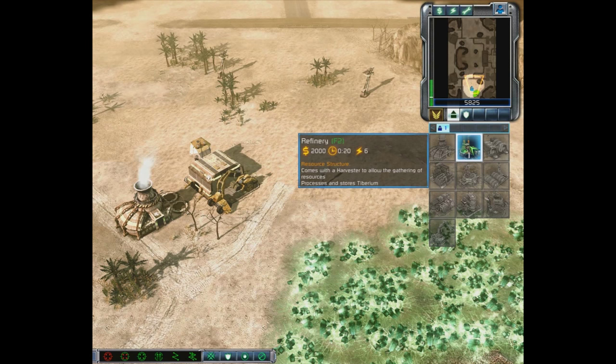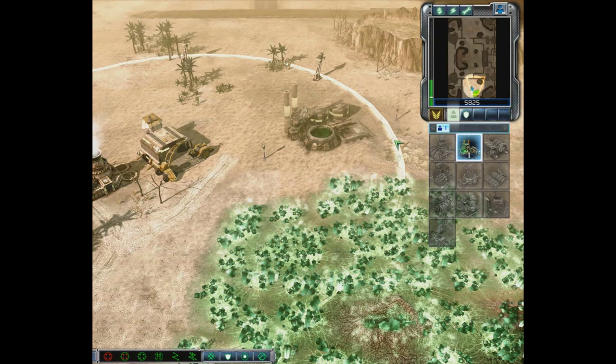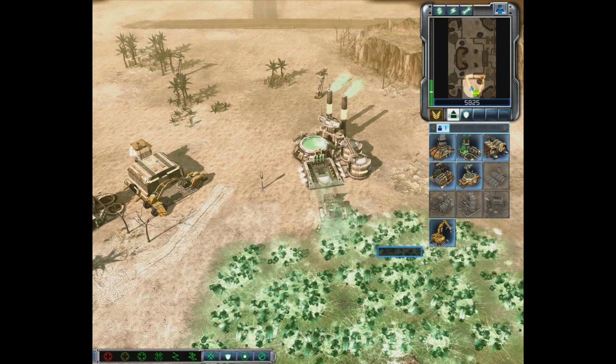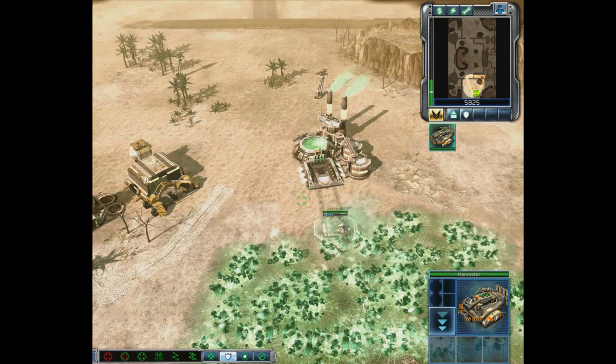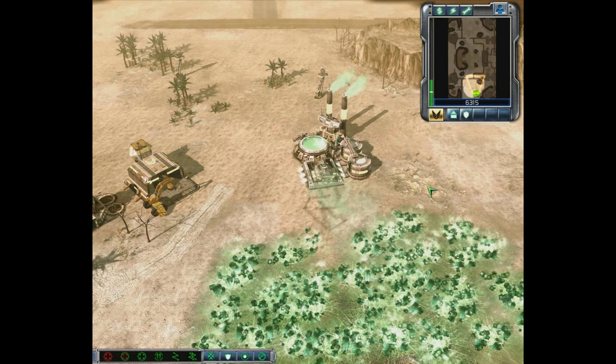Our Refinery is now built and ready to be placed. Since it uses the Tiberium here as a resource, we hold the left mouse button to orient the direction it faces — we want it facing as close to the Tiberium as possible. When we click and place it, the Refinery is constructed and a Harvester comes with it to start reclaiming Tiberium. When the Harvester is full of resources, it'll come back to the Refinery and process them into credits.